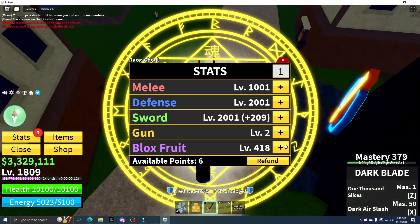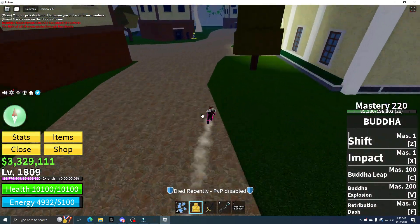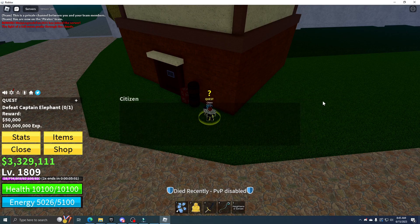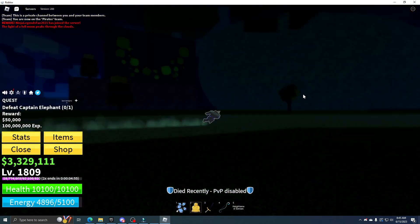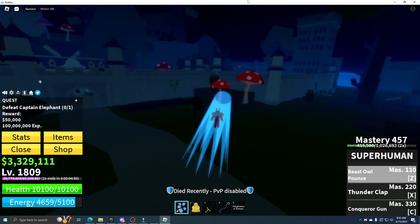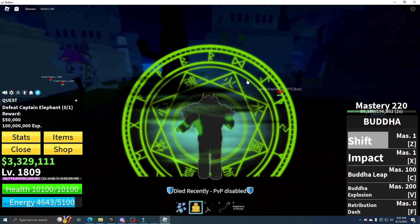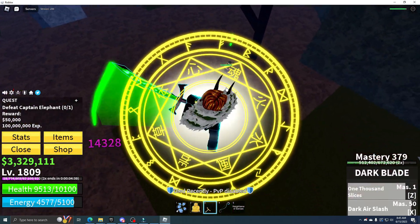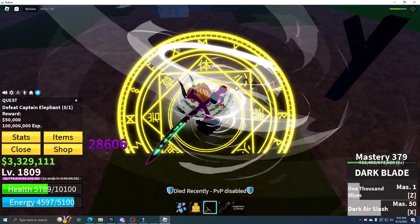So the next thing you want to do is return to the citizen. He'll say thank you, and then give you a quest to kill Captain Elephant, who spawns over here. We're going to get this quest done pretty fast. All you have to do is kill Captain Elephant, and boom, the entire quest is done.